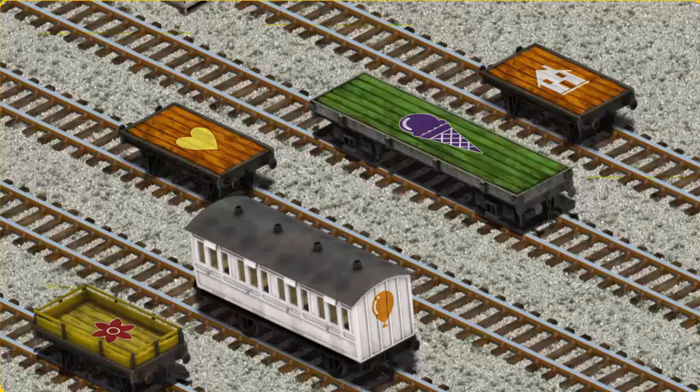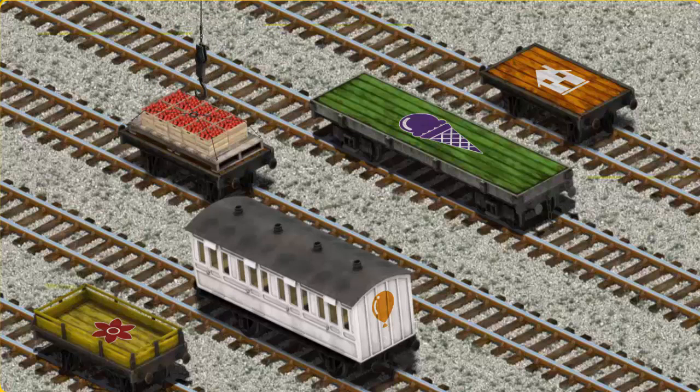Now the cargo must be loaded. Show Cranky where the orange flatbed with a yellow heart is. That's it!